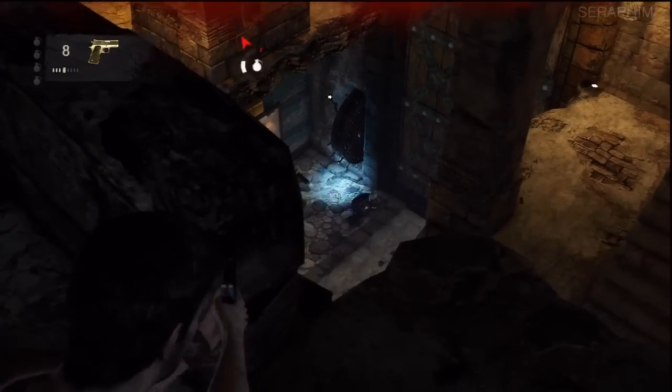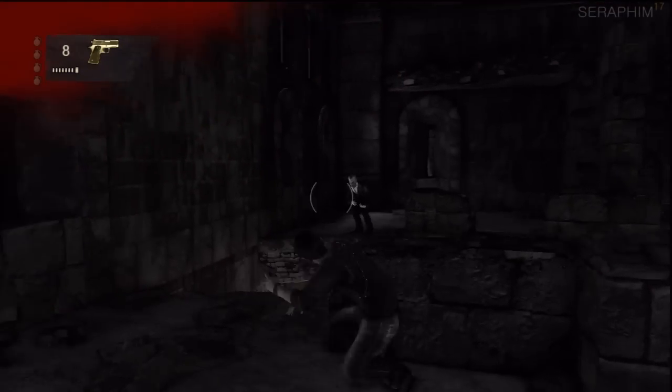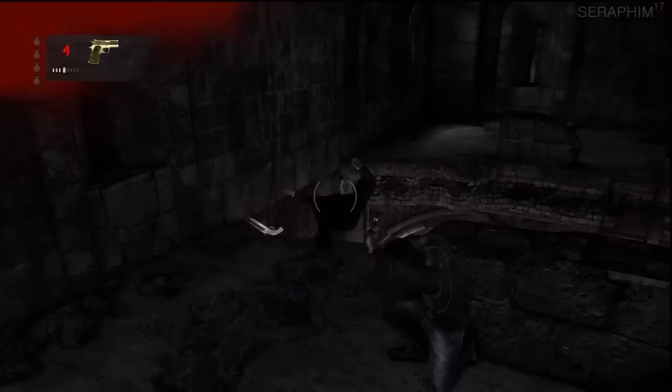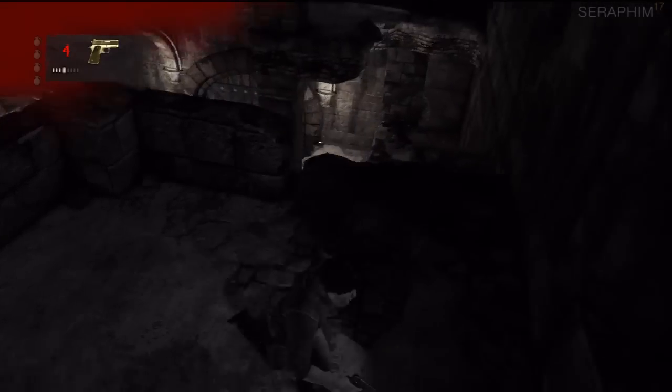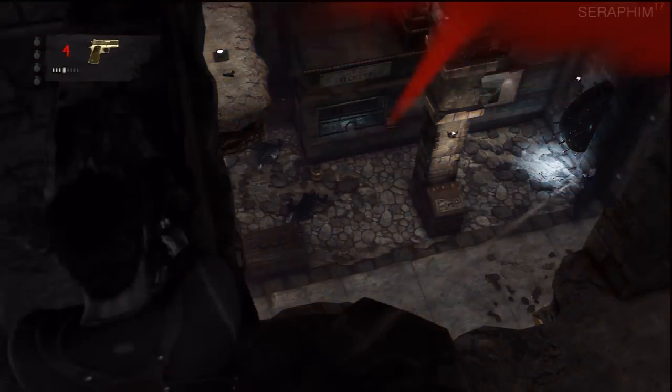The only problem is when it gets to the last guy, he's going to just sit behind cover and do nothing. You can see that guy over there — he's got a shotgun, so watch out for him. I get lucky with the blind fire there. I've only got four bullets, but I think he just dropped that shotgun on my ledge — we'll find out.